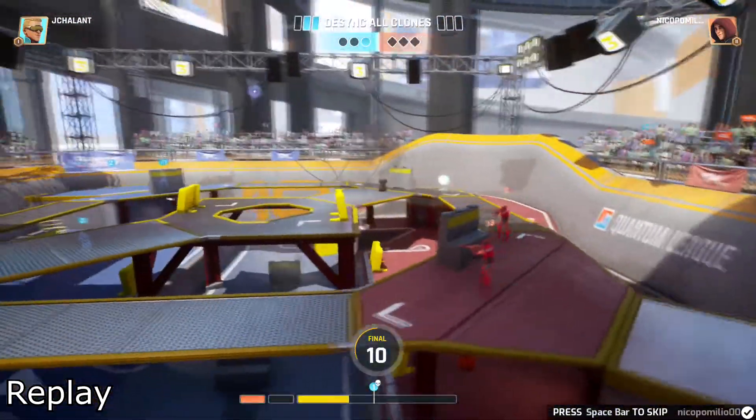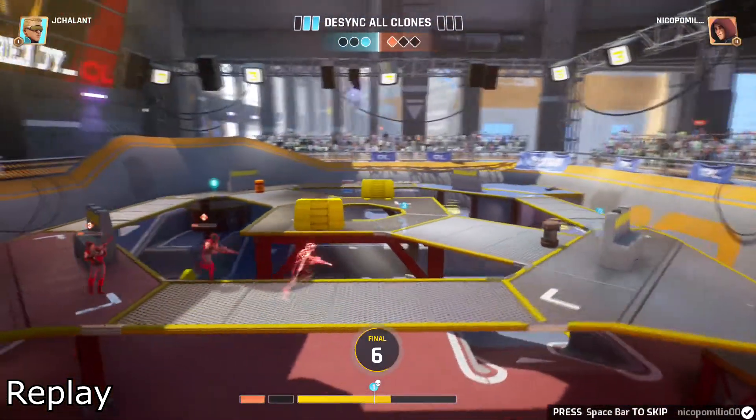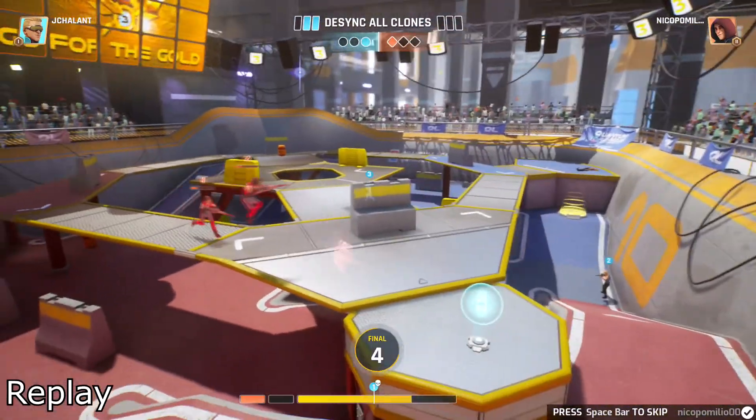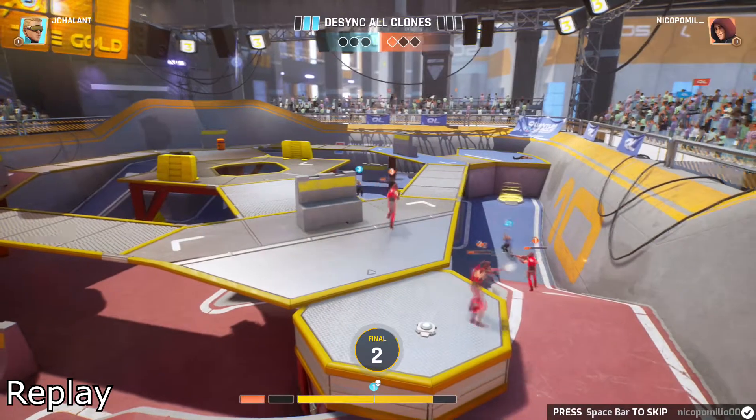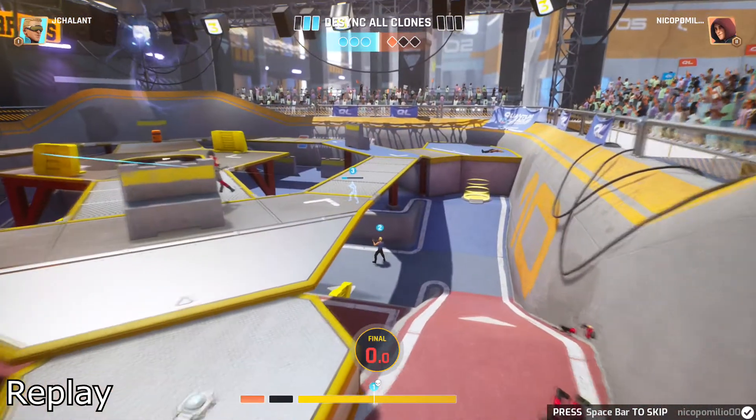All of red is spawned in in the third quantum. All three quantums are staying together. One goes down and is going to go try to grab the health pack. Unfortunately, you can't both grab the health pack, so one takes it. The other one is almost out of health. One goes down. Two goes down. Third quantum, the final to go down.